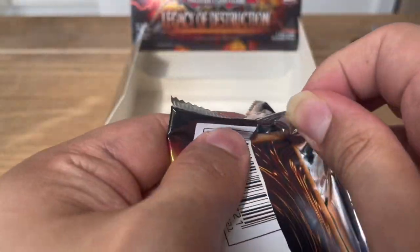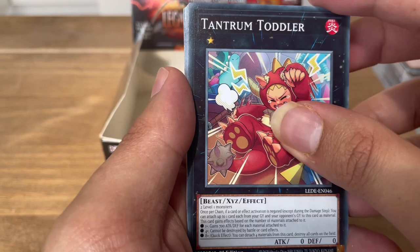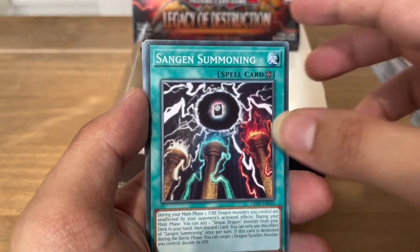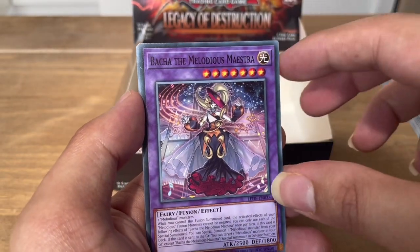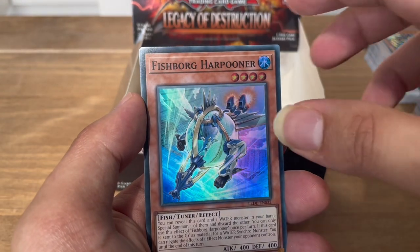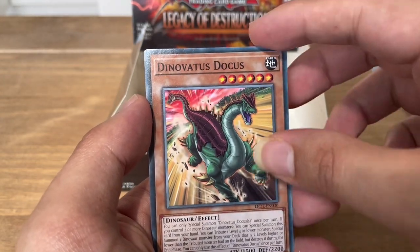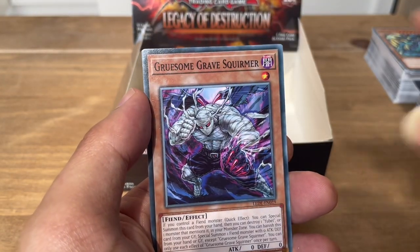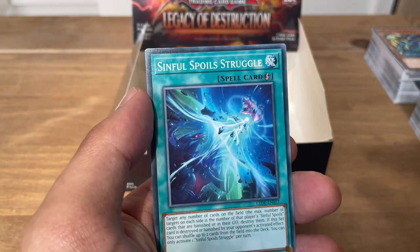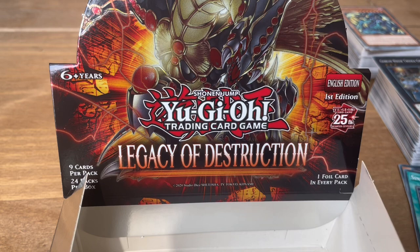Okay guys, final pack of this opening! I hope you really enjoyed — I really did myself. I love this set, I might open one more. Final pack: Tantrum Toddler, Sangen Summoning, Baka the Melodious Maestra, Couplet the Melodious Songstress, Fishborg Harpooner for our super. Rare: Dinovatas Docus, Gruesome Grave Squirmer, Sinful Spoils Struggle, and Weiss the Lightsworn Archfiend.